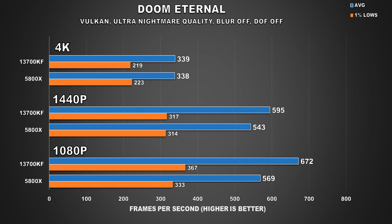Moving on, we have Doom Eternal. At this point, this game is just comical to include because it's giving you such ridiculously high FPS figures. But just imagine if every game coming out was optimized as well as Doom Eternal — the PC hardware world would be in a much better place. At 4K, there was really no performance difference for either configuration when using the RTX 4090. But at 1440p, we do see average FPS in favor of the 13700KF — though honestly, who cares? We're talking about average FPS figures above 500.